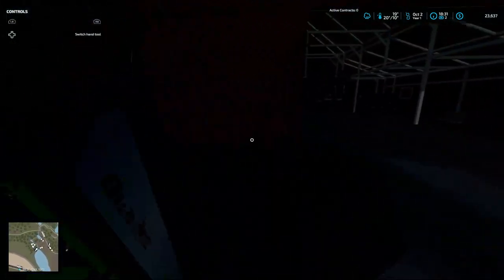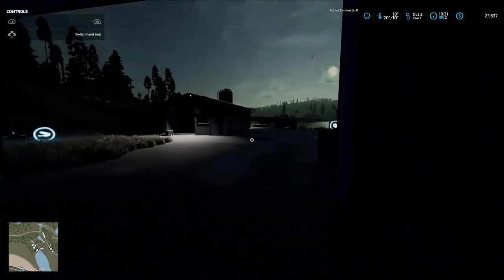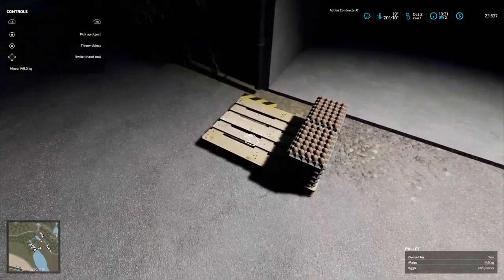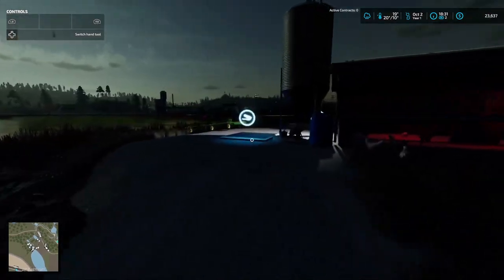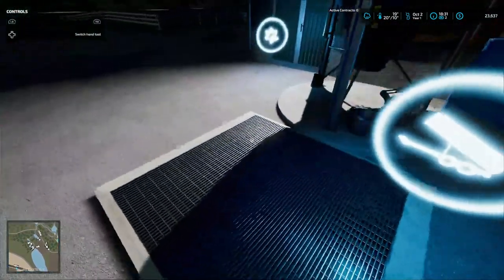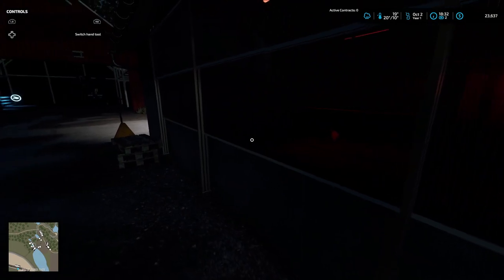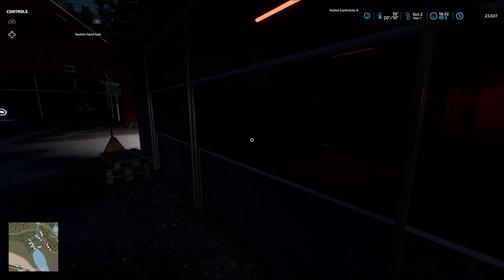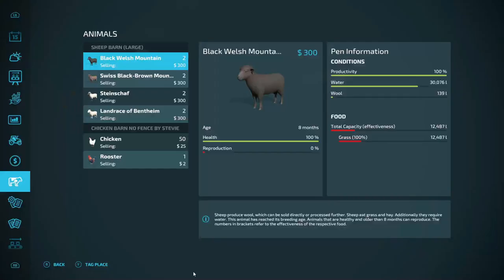I'm gonna fast forward to midnight and bring y'all back then so y'all can see the prices. It won't tell me anywhere in here - I guess it's a mod I had installed or something - how much is in the silos and stuff like that. That's probably an egg or something - yep, right. That's the eggs: 445 pieces. The sheep's got 12,000 liters left.